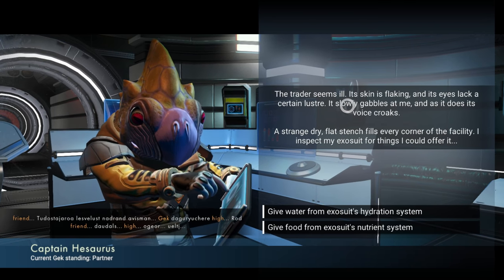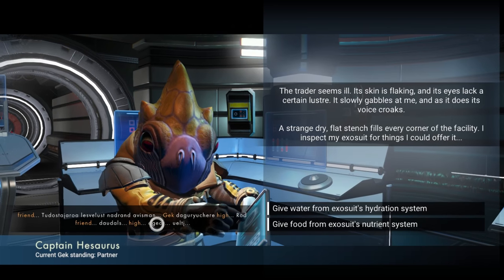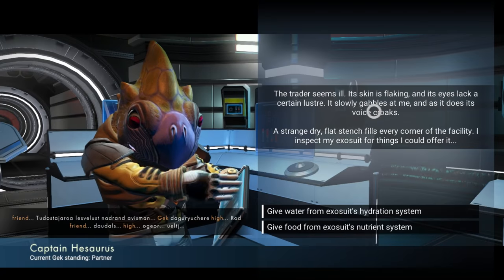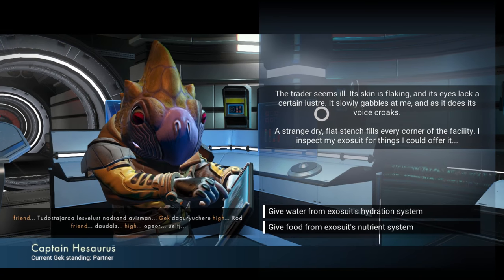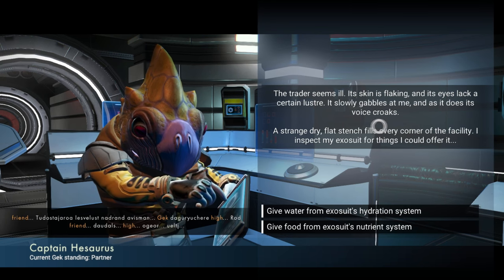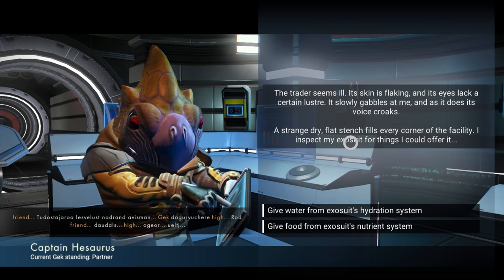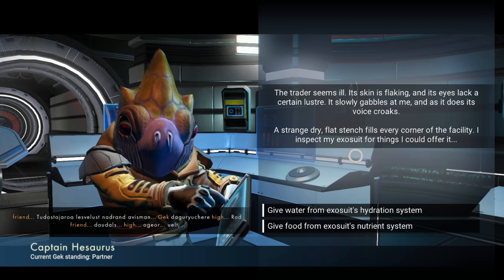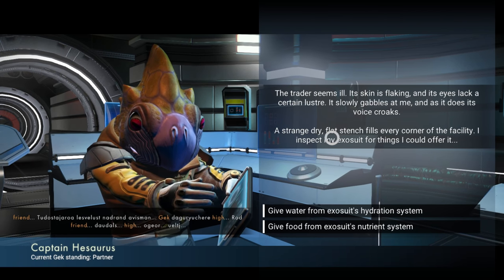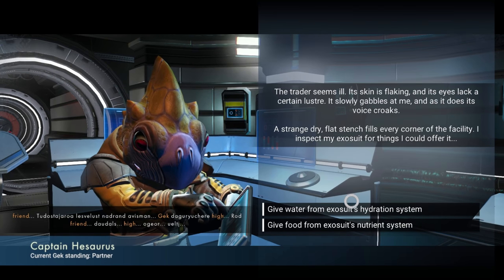The trader seems ill — its skin is flaking and its eyes lack a certain luster. That explains why it's sort of choppy in its speech. It slowly addresses me, and as it does its voice croaks. A strange dry flat stench fills every corner of the facility. I inspect my exosuit for things I could offer it. If it's dry and flaking, I guess water.